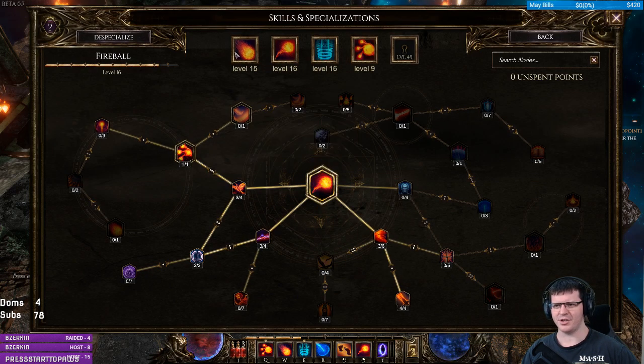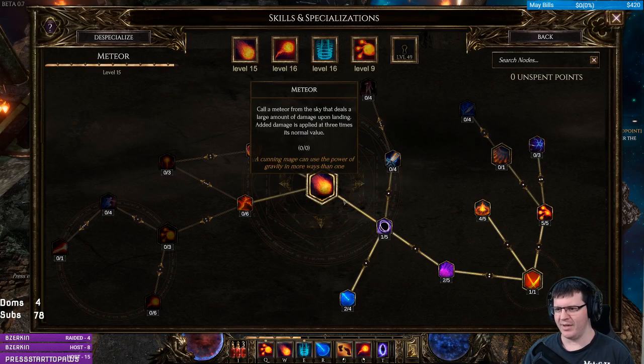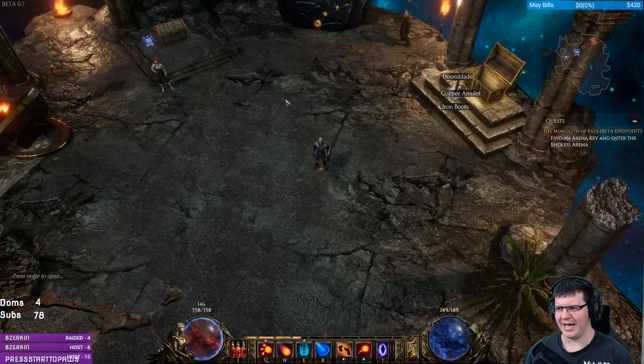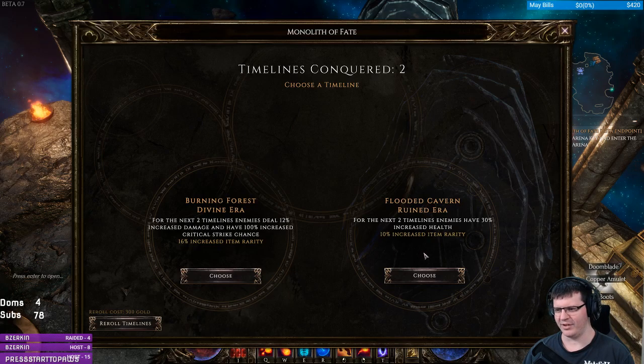All of our damage scales with our Intellect as well. Because of that, we're using Meteor, which uses a lot of mana, covers a lot of area, and basically lets us skip the entire game and kill everything in giant groups.